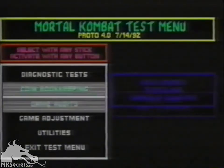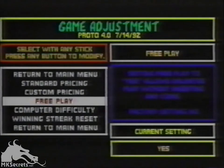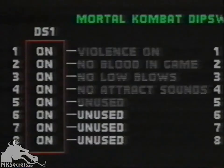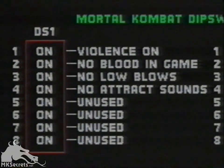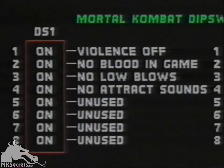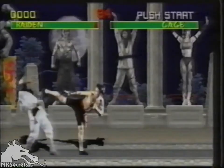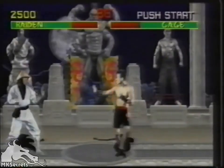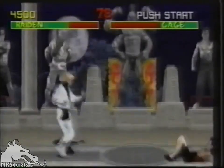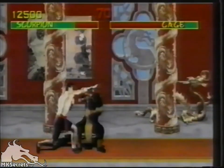From a technical standpoint, operators will find even more to like. Mortal Kombat employs Midway's exclusive diagnostic package and a sensitive yet durable eight-way micro-switch joystick. Operators will also want to be aware of a dip switch setting that allows them to temper the game to fit the requirements of a location. By simply flipping a switch on the CPU board, you're able to remove any depictions of blood from the game. Another dip switch will disable the most graphic secret moves, so operators can match the game to the disposition of their clientele.